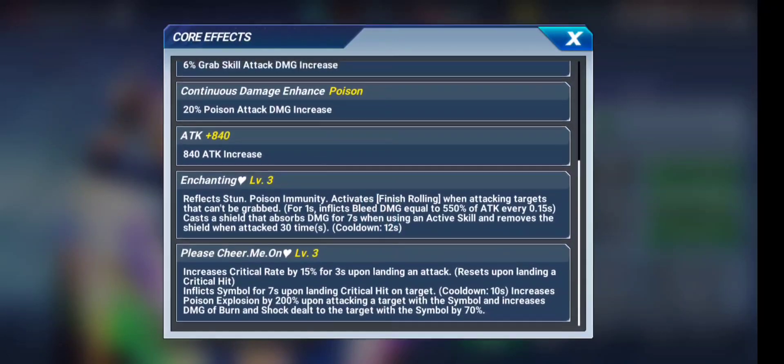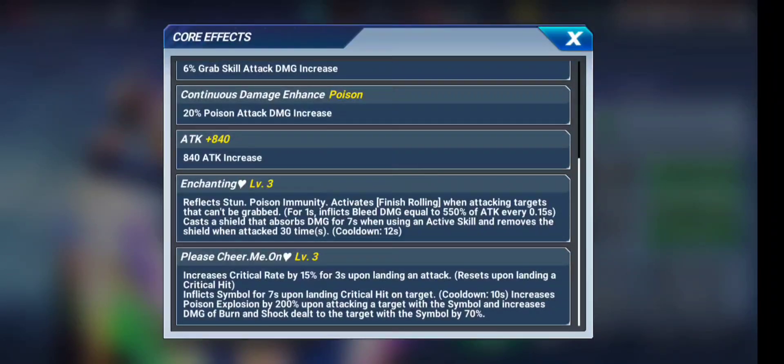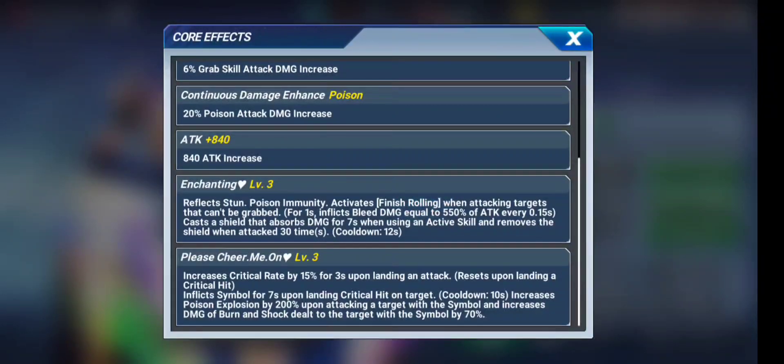Her core also includes skill-enhanced grab, continuous damage enhancement, poison attack buff, and enchanting — reflecting stun and poison immunity. The poison immunity may indicate a future guild boss that deals poison damage. Importantly, she activates Finish Rolling when attacking targets that cannot be grabbed — similar to Blue Mary, who had Stun Fang for bosses that can't be grabbed. This makes her super dope for non-grabbable bosses.